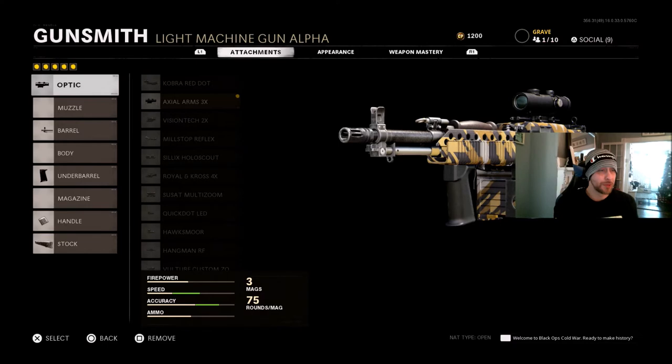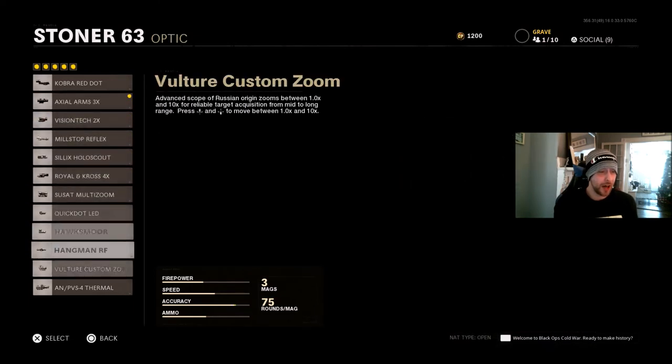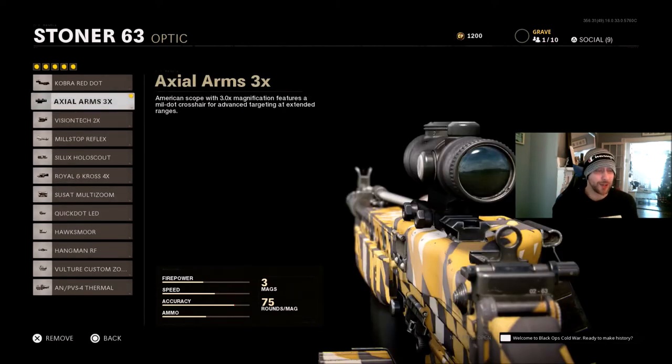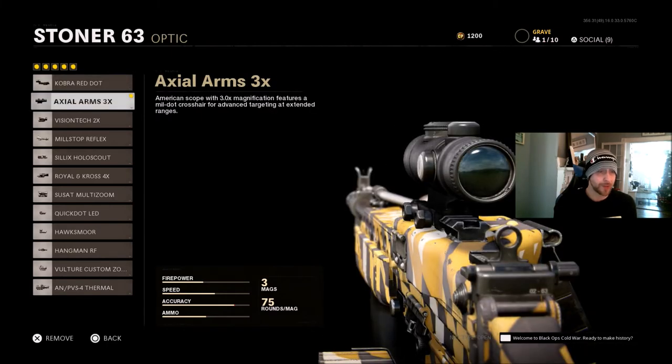When it comes to different attachments, the very first one you unlock is the 3x scope and it is still the scope I use to this day. Even though I have everything unlocked except the Thermal, I really do like this 3x scope — it is my personal favorite. At mid range and long range, you can just put tons of bullets down range and take out a lot of enemies before you ever have to reload. You could run anything you want, but personal preference, this 3x is really good.